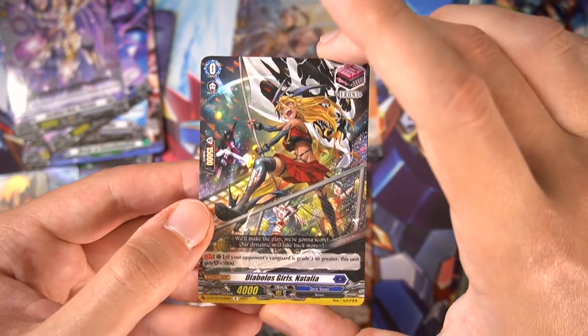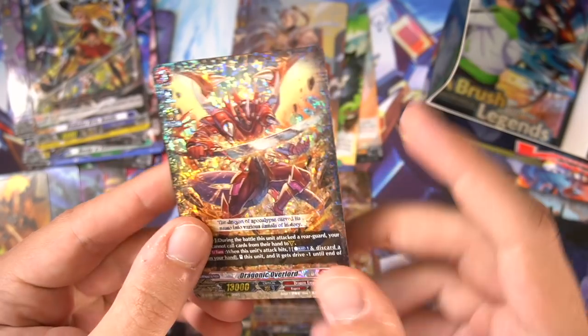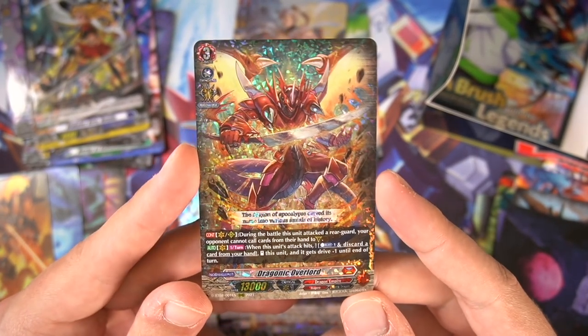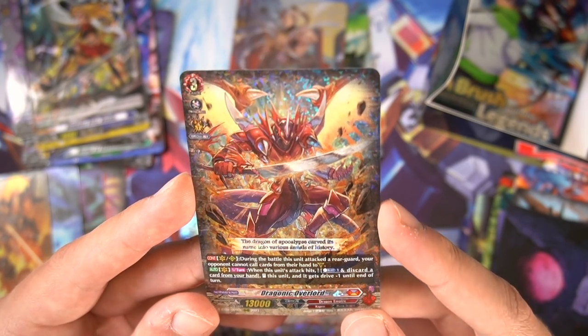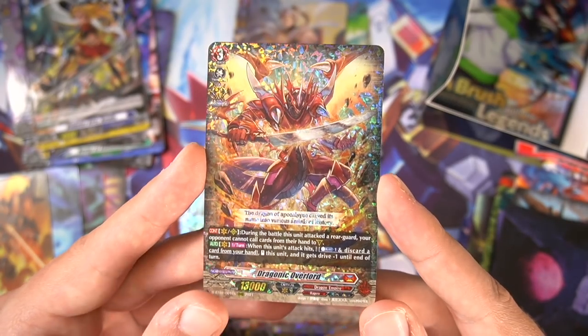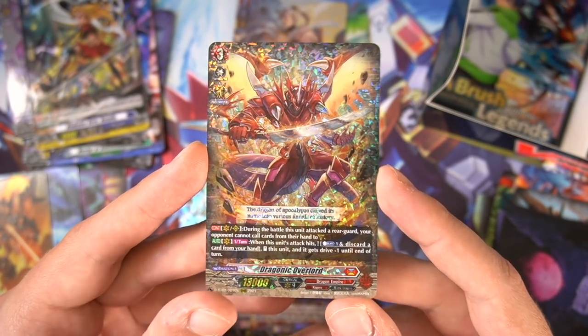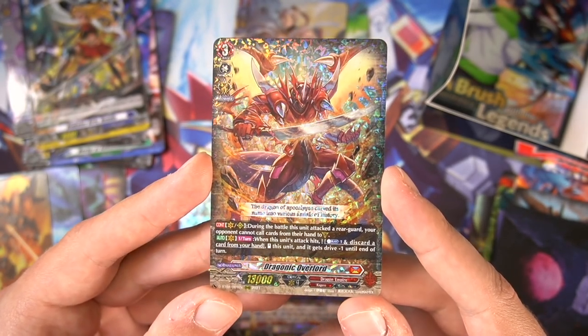Front trigger for Bruce. Speaking of Bruce, could there be a Lennard? No — it's going to be Mr. Overlord! So we have the encounter card in this box. 'The Dragon of Apocalypse carved its name into various annals of history.' Well, he sure did. I really love the way it looks — the encounter cards actually really grew on me. I think this is nostalgia done right.